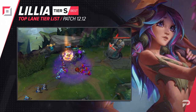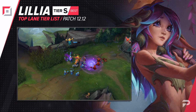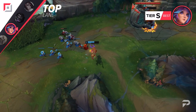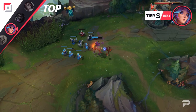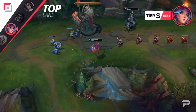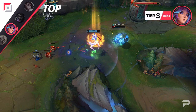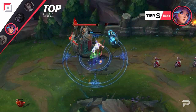Lillia drops down to the S tier. Surprisingly, as tankier and tankier champions have taken over the OP tier, Lillia has actually gotten a little bit weaker. She's still a more than solid choice, but she just isn't able to be as much of a wrecking ball as she once was when there are more bruisers being played in the top lane. The biggest reason is that while she may still win just as hard against tanks, tanks aren't nearly as shut down when behind. Bruisers need to be ahead to be more durable in fights, but even when behind, tanks can always fulfill the role of being a beefy frontliner.